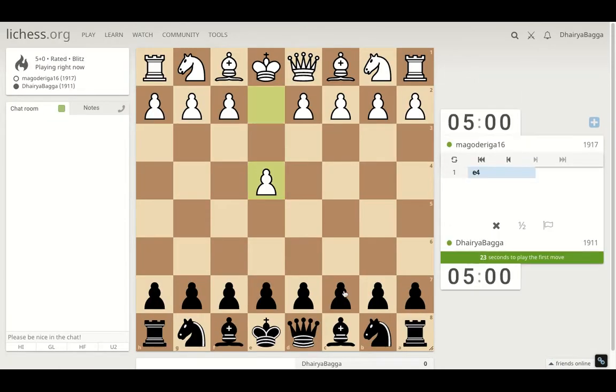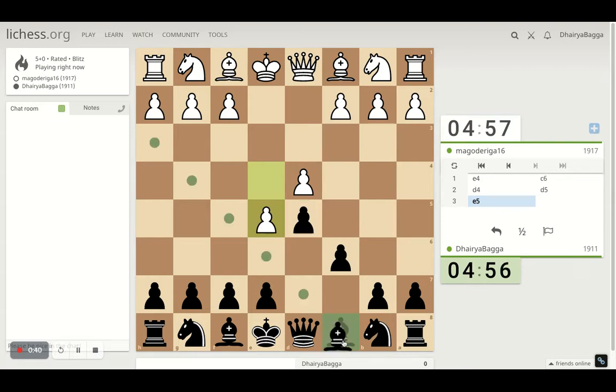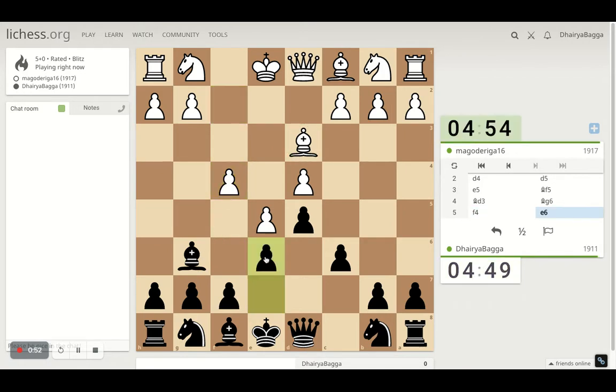Got the black pieces. I'll play the Caro-Kann defense. Starts with c6 followed by d5. Always nice to play Caro-Kann. It's a very restricted kind of opening — you cannot go for the attack straight away but slowly develop your pieces and get your bishop back. I don't like to exchange. Let my opponent take if he really wants to. Play pawn forward e6, solid center pawn.